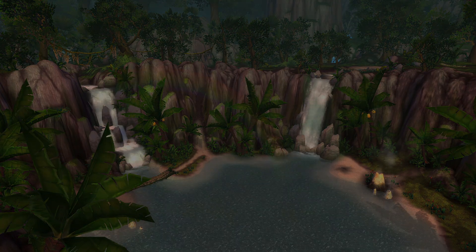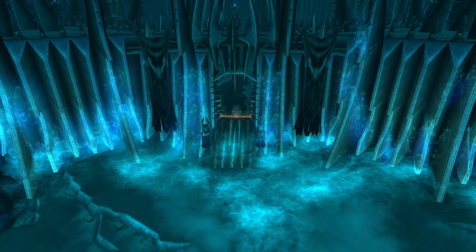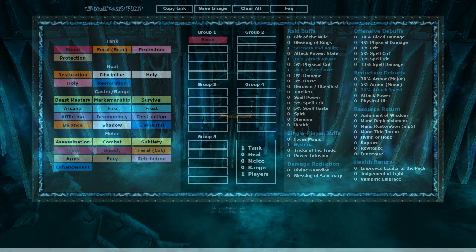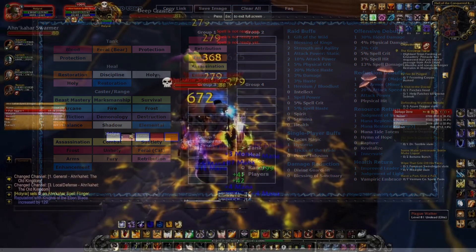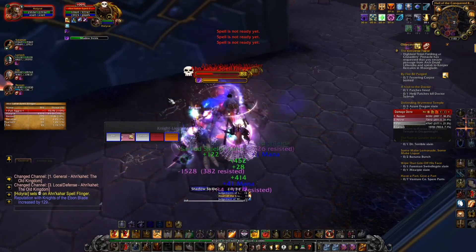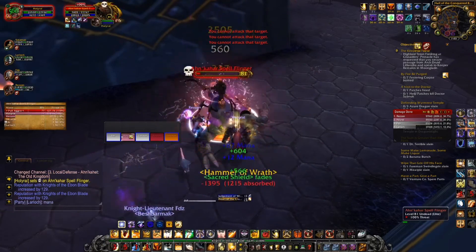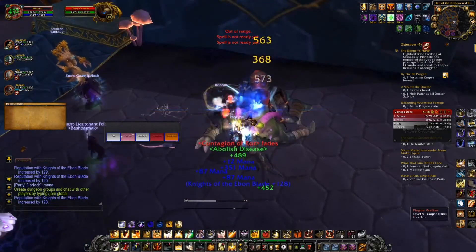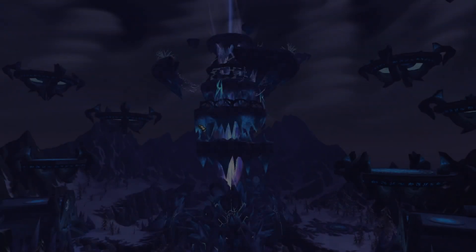First things first, I want to say this is by no means a video telling you what tank to recruit for your raid group. I don't know every guild's raid composition, so it would be hard for me to say pick this one or that one. What you can do is look at this as putting both specs under the microscope — seeing what they bring, where they're strong, where they're weak — and then ultimately let the community decide for themselves.